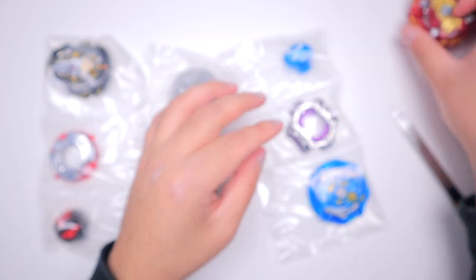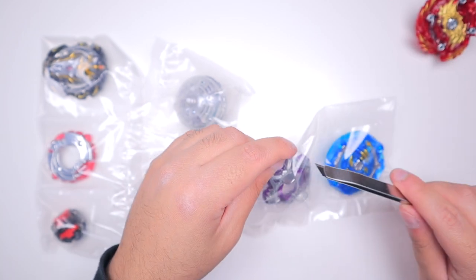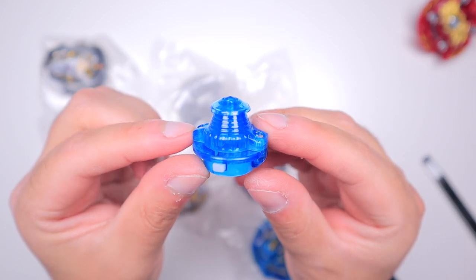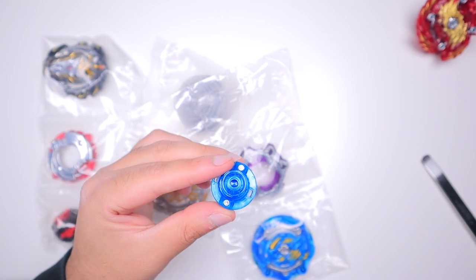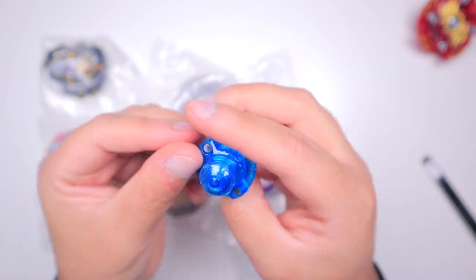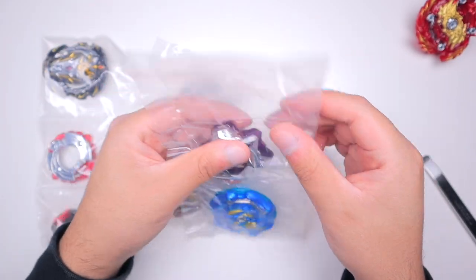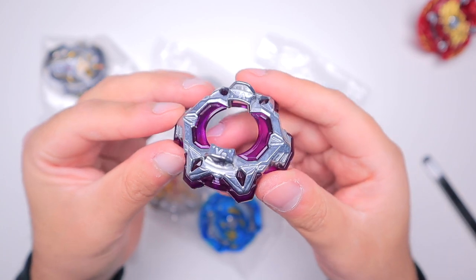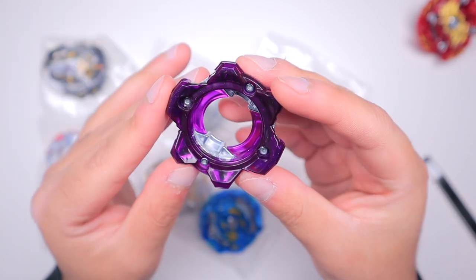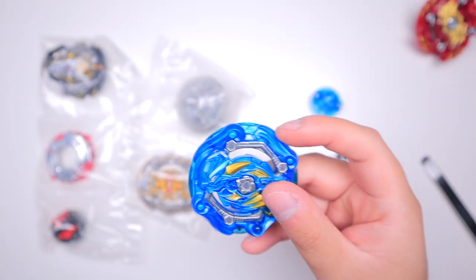The second bey is Cosmo Dragon. We've got another Revolve driver — this has to be maybe the fifth release of it; TT is obsessed with this driver. Stamina drivers are rarely made in colors other than yellow, so it's cool to see a blue recolor. This is Vanguard — really cool name, and it's a solid disc, though it's purple rather than blue so the color matching is a bit off. I don't know why they didn't go with blue.